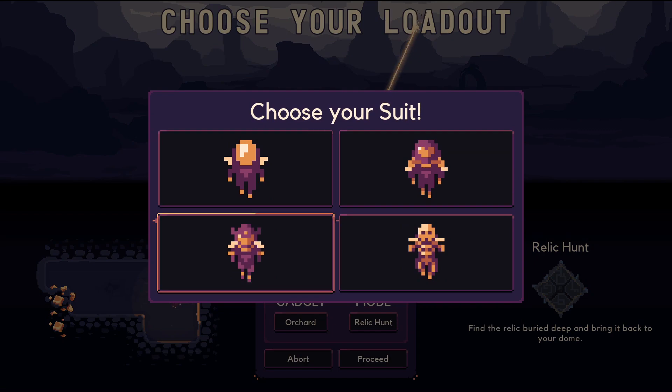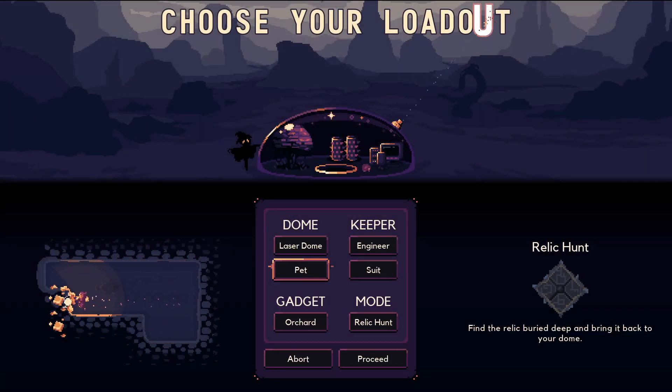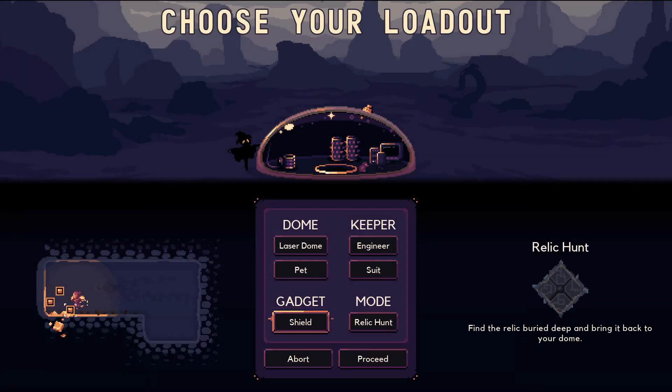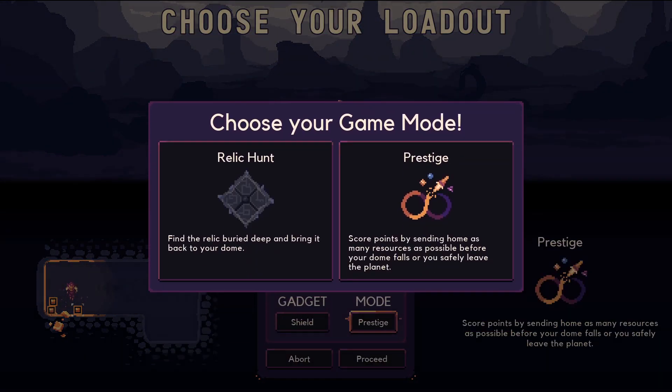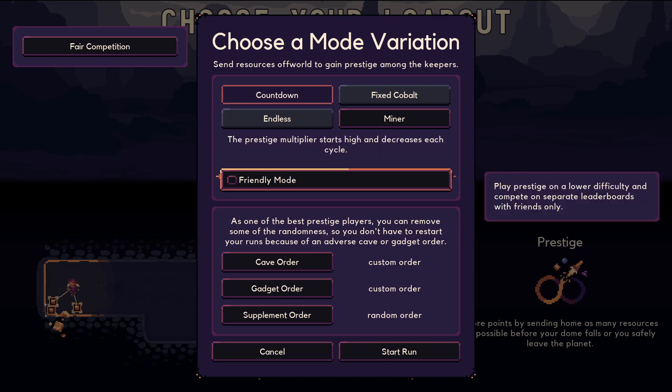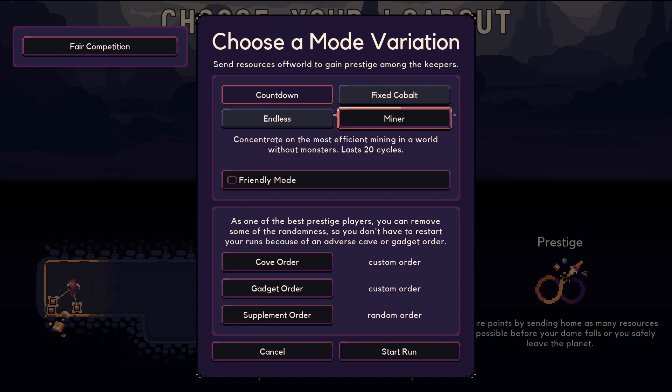I'm going to go with this Dragoon Kane Final Fantasy 4 looking one. Give me the shield. But then we're heading into prestige mode, so we're doing something a little different. I am tempted to go with mining mode. Why does the sound stop when I'm here? What does 'best prestige players' mean, by the way? I mean, am I good at it? I don't know. But the game thinks I am. I'm going to go with miner mode.